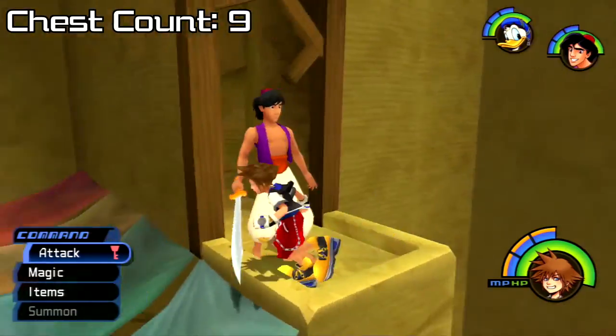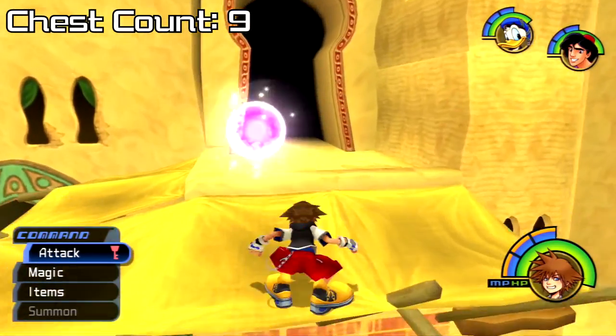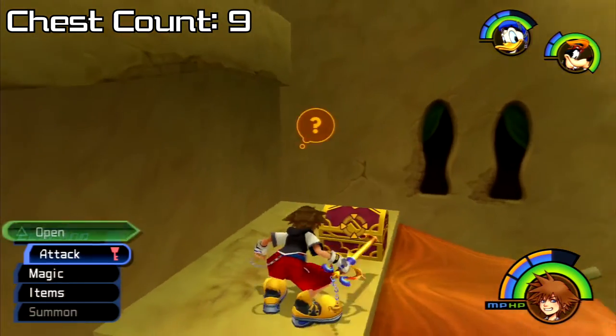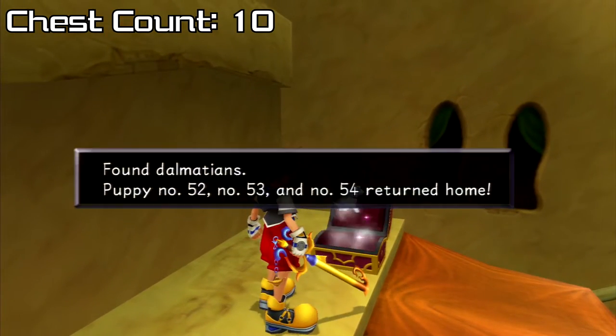On to Agrabah again. Land in Aladdin's house and go to Main Street. If we jump across the awnings and go through this upper area into the palace gates, then bound over to the platforms on our left and leap up them to the top, we'll find a chest home to Dalmatians 52, 53, 54.